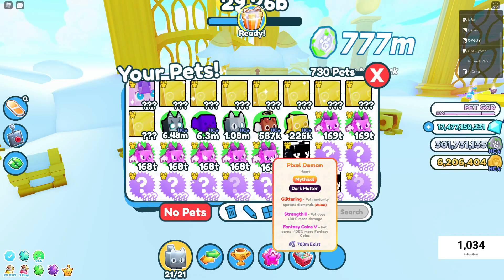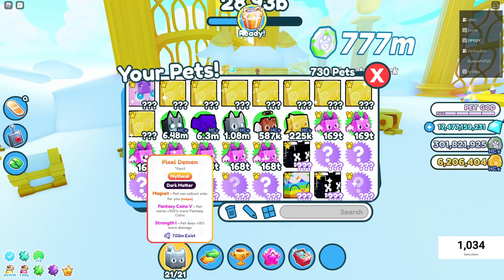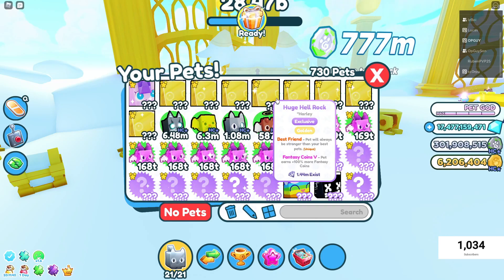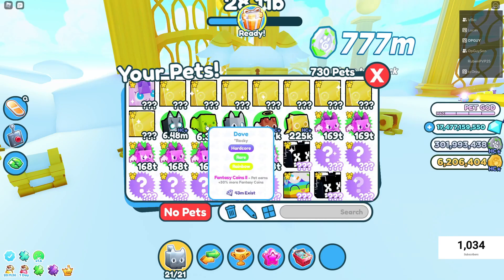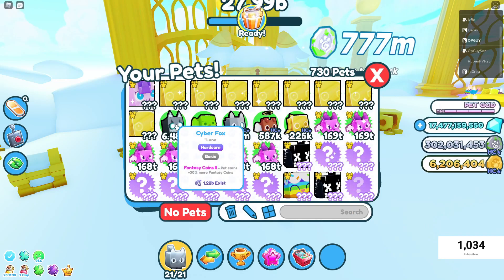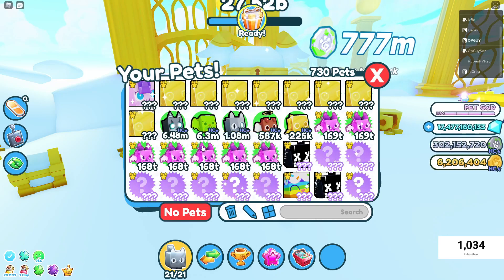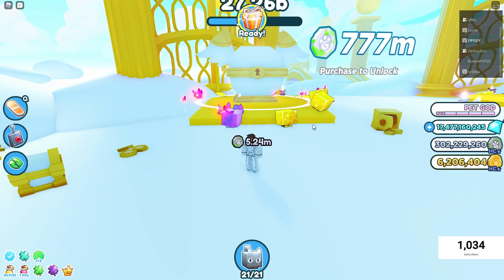I noticed that I had some fantasy coins on some of my old pets, so I put them on. I've got a lot of huge cats with fantasy coins as well. Just go find any pets and get the 'go and' enchantment on them — they don't have to be powerful. Look at these, they are not powerful at all.